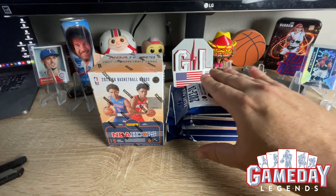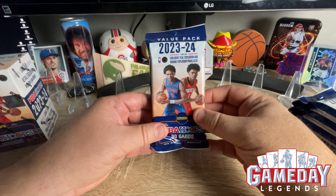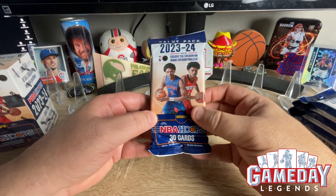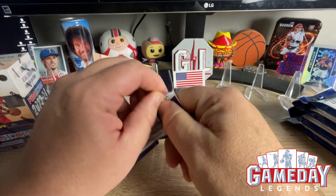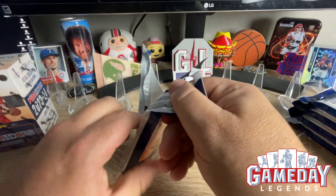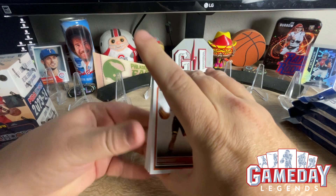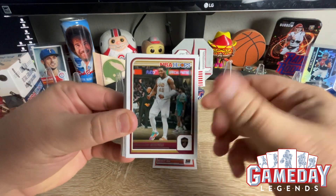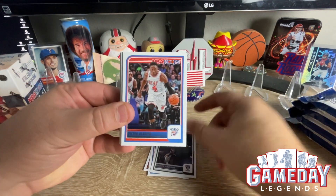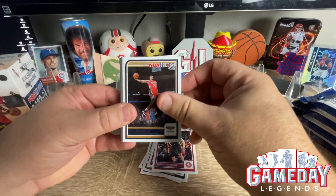You guys already know what's in NBA hoops, so we're going to start off with the fat packs. We're looking for the teal explosions and the orange explosion parallels. You get 30 cards. Hoops is one of my favorites. Alright, we're just going to go right through this. We're looking for Wemby, we're looking for Scoot, we're looking for Brandon Miller — somebody good.